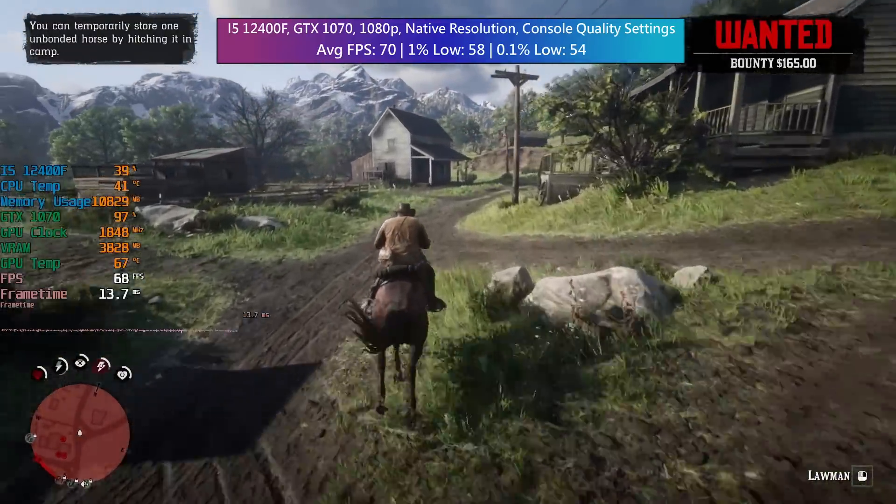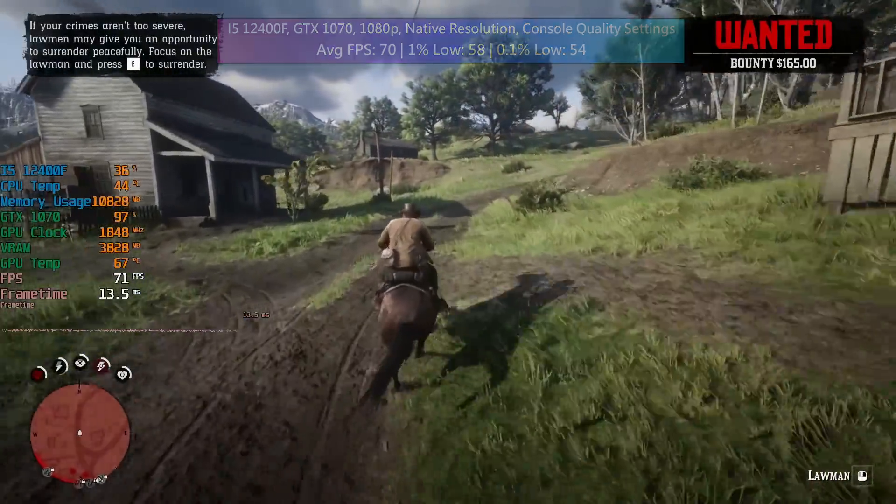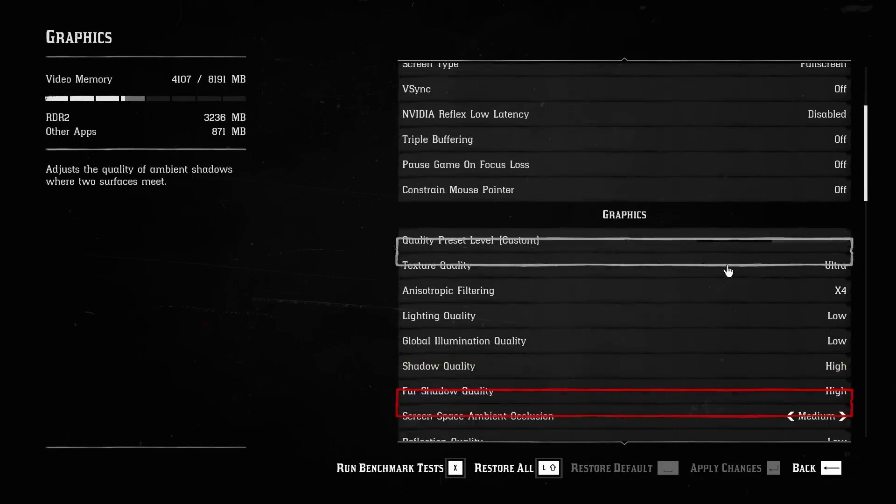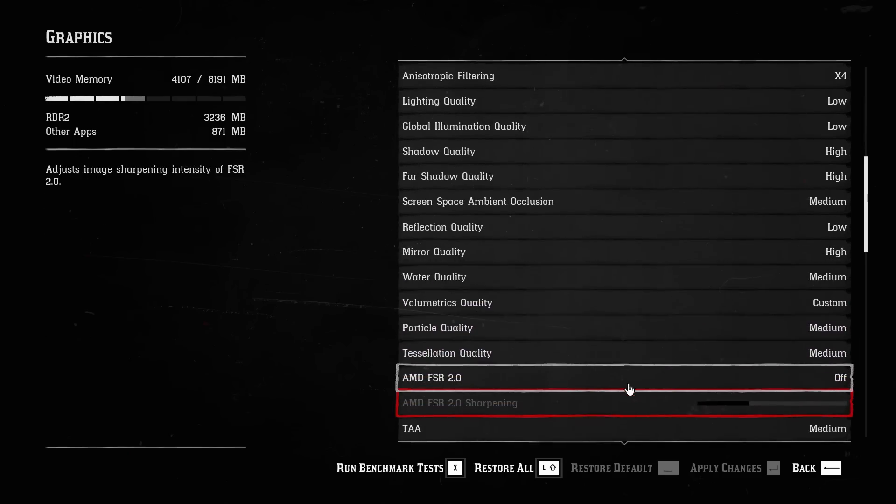What we do have now is the addition of an NVIDIA Reflex low latency option, which is very welcome. But on a more widely beneficial note, we also have an added FSR 2.0 setting.